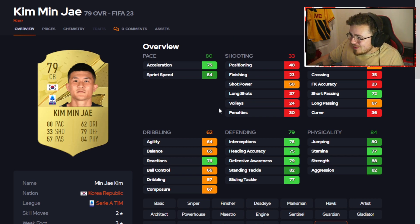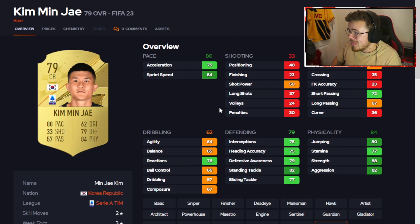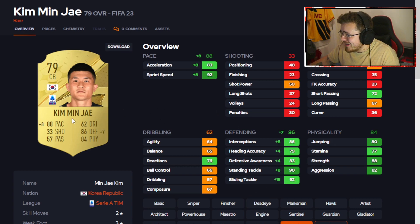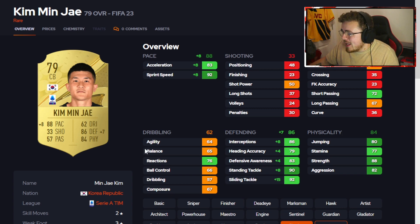A potential centre-back beast — I'm pretty certain Kim Min-jae played in the Turkish league last year and has now moved to Napoli. Medium-high work rates, 6 foot 2, he's got the pace. With a Shadow chem style we're looking at 88 pace and 86 defending — that is naughty for a 79 overall. Physically solid with great strength and aggression. Really underrated card, but you're basically stuck to Serie A with him. Korean nationality doesn't have too many options though Heung-min Son and Ji-sung Park exist. Getting him on full chem will be a struggle, but a fantastic option in a Serie A starter team.